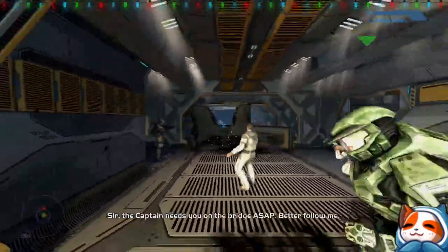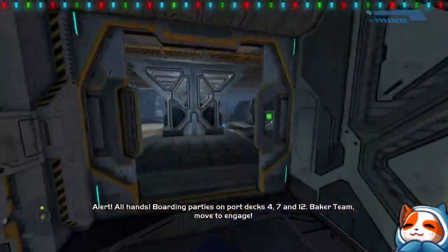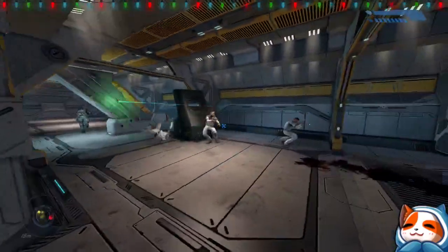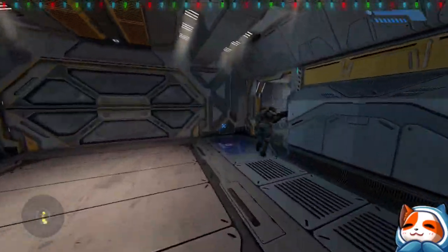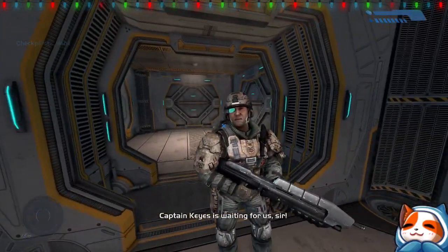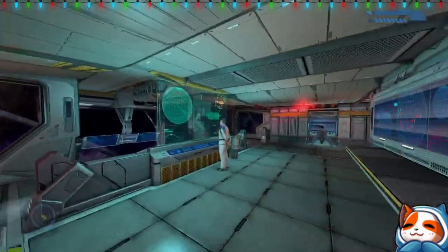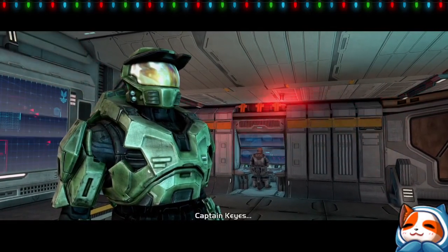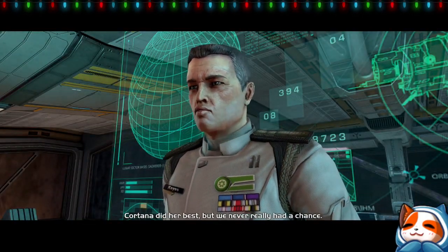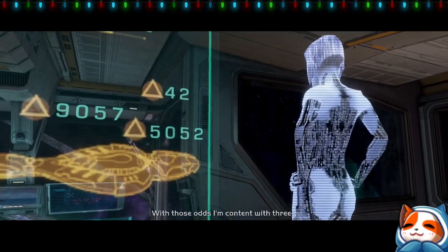Come on, give me a gun. The captain needs you on the bridge ASAP, better follow me. Captain Keys is waiting for us. 'Good to see you, Master Chief — things aren't going well. Cortana did her best but we never really had a chance. A dozen Covenant superior battleships against a single Halcyon-class cruiser — with those odds, I'm content with three... make that four kills.' 'Sleep well?' 'No thanks to your driving.'